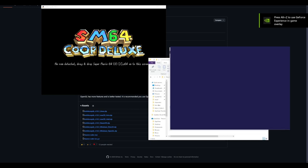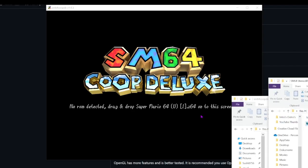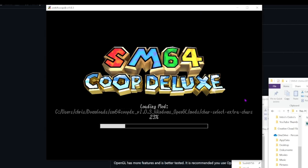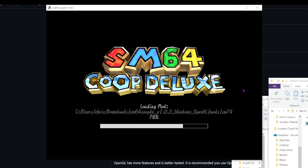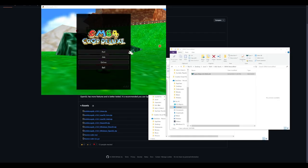You have to go and find your SM64 ROM file. I'm going to drag and drop it into this screen, and it's going to load everything. There's no need to compile at all, as you can see right here.